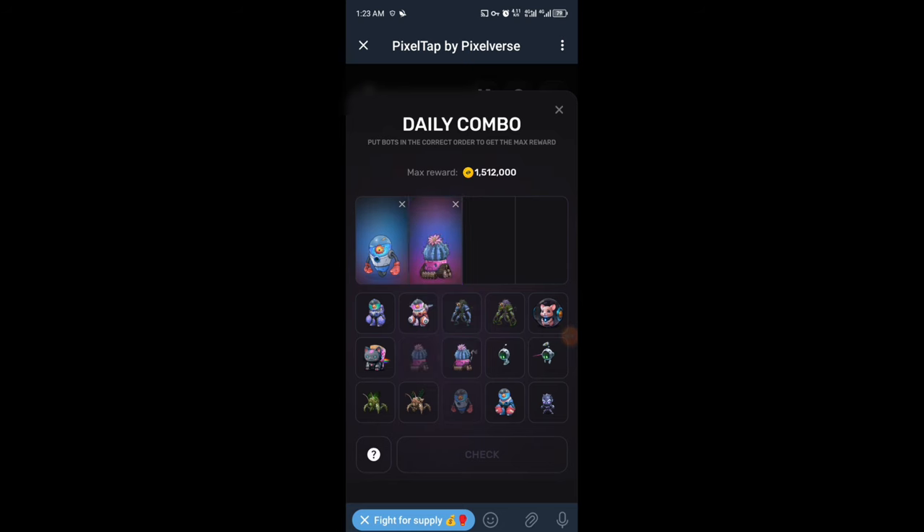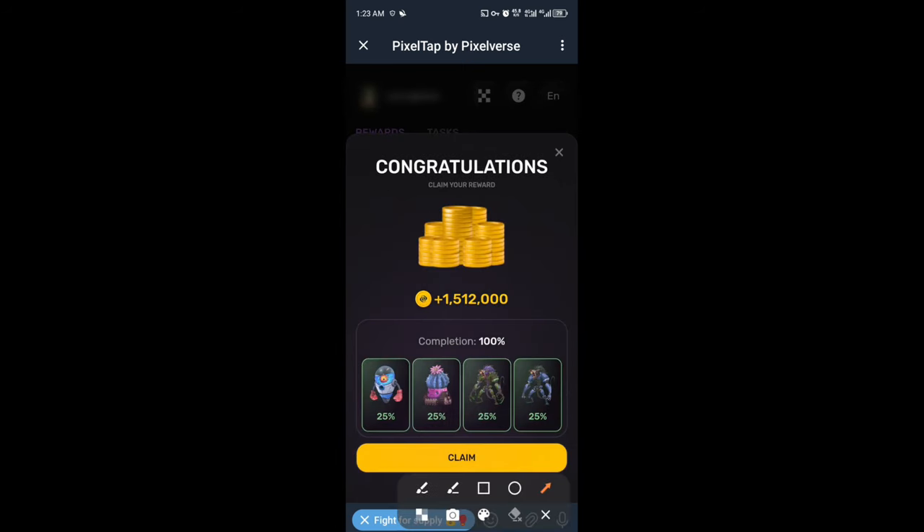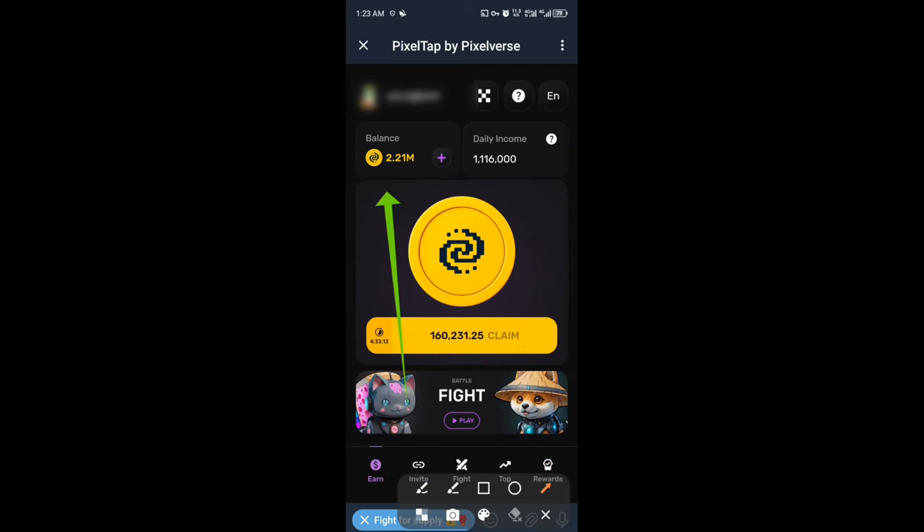Then we have this as second, this is third, and finally we have this as fourth. So you can see how I arrange them — first, second, third, and fourth. These are the cards combo for today. As you can see, here's our 1.5 million reward right here. I'll claim and it was given to me. You can also see my balance right here.